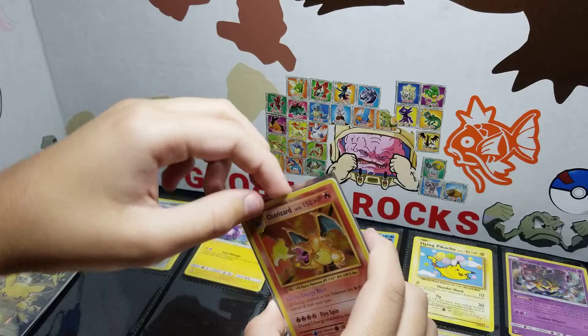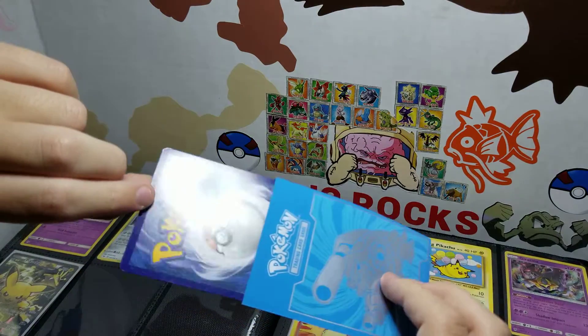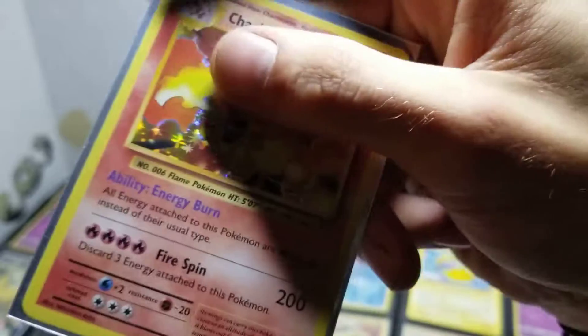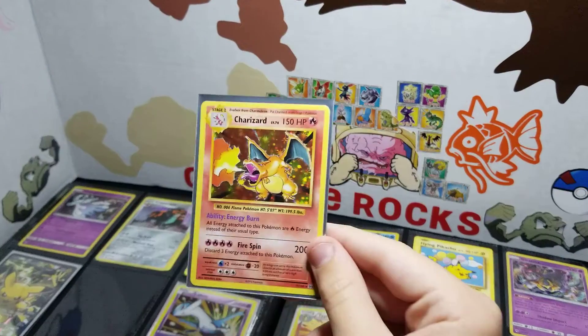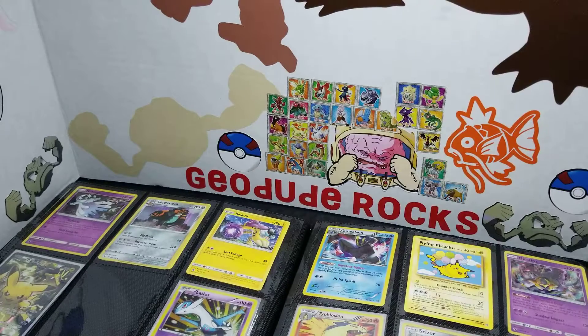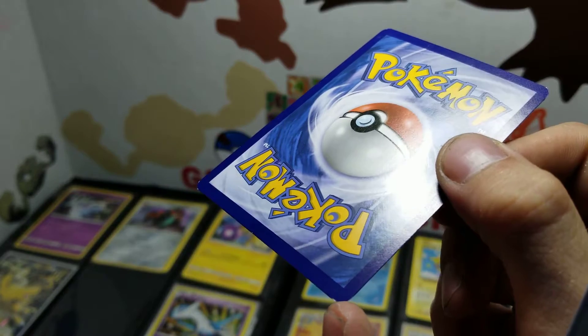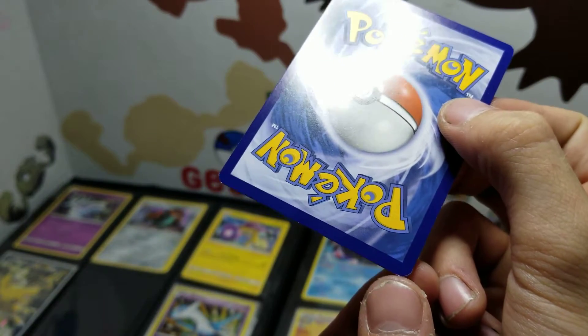Original base set Charizard — except, not actually. It's a remake of one from 2016. If that wasn't 2016, that's a couple hundred thousand dollars. And I don't know if that's a 10. That actually looks great. That's not even that. We've got to tell them the story of the white on the base set Pikachu that I ruined. That probably drops it down to like a 7 or a 6.